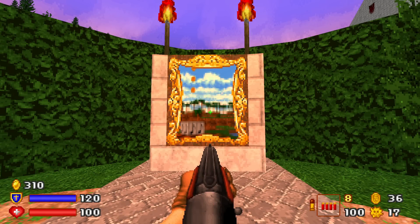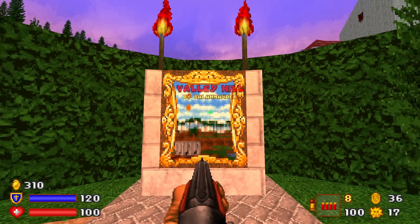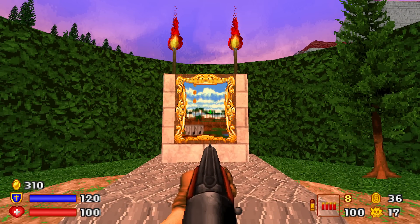Hey, my friends, come on in, come one, come all. We have, oh boy, the brand new maps. I've not played Valley Hill by Salamander before, but here we are. We're doing it.